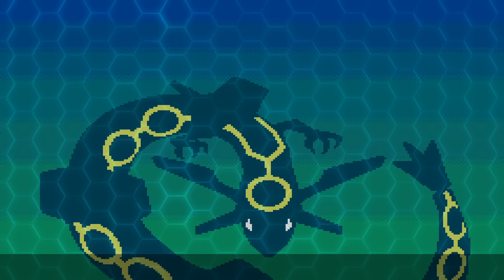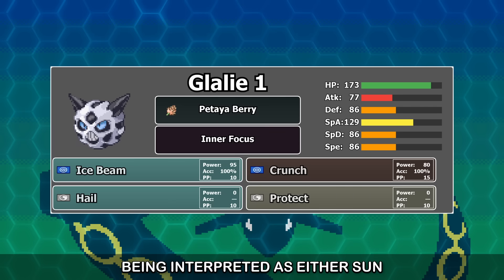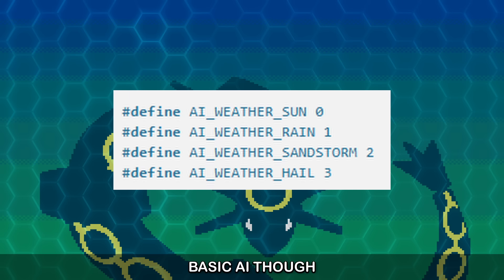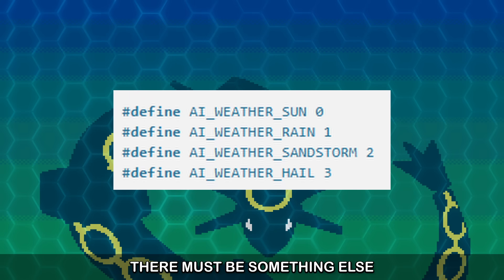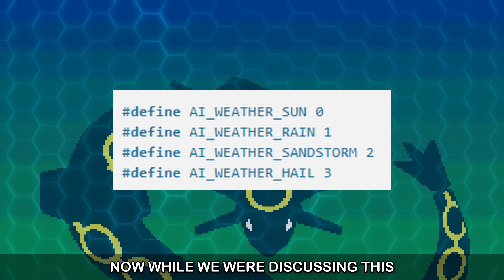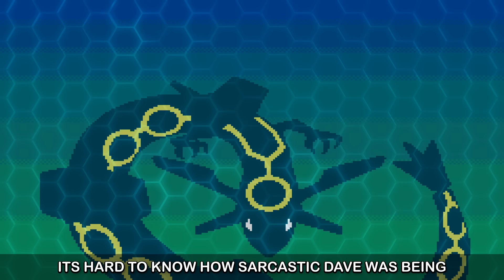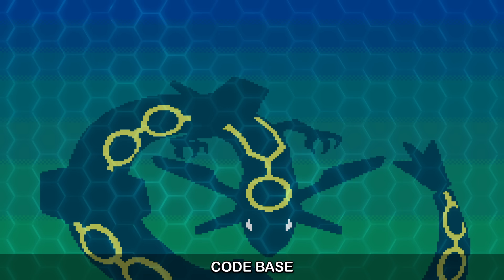So what about Expert AI? It's obvious that Glalie was getting a plus one score from a different value being interpreted as either Sun, Rain, or Sandstorm — the numbers zero, one, and two. This can't be the ability check from Basic AI though — Jolteon's Volt Absorb is 10, which doesn't match any of these weathers. There must be something else happening before Expert AI comes in. Dave said something very clever: surely they just won't keep the old data. I was immediately sure that this was exactly the kind of nonsense that Game Freak would leave in its codebase.